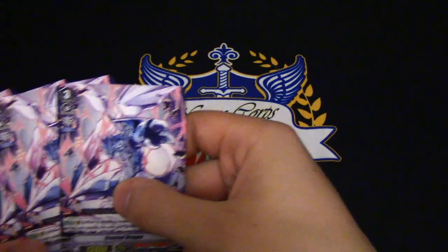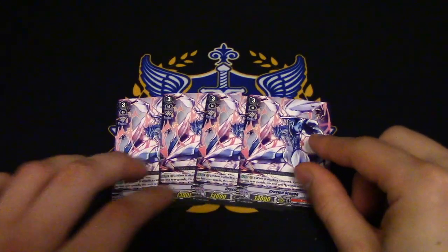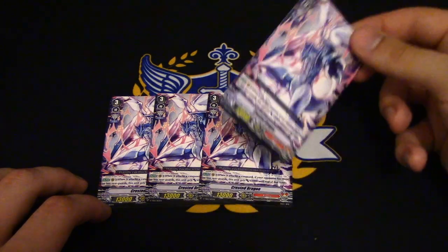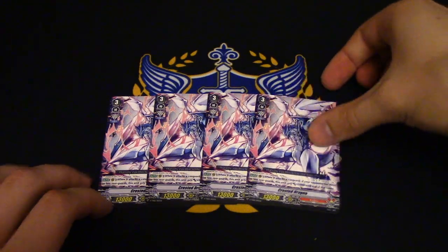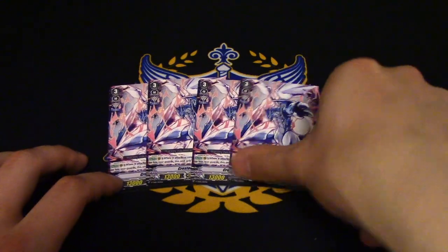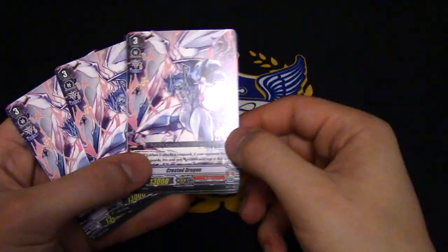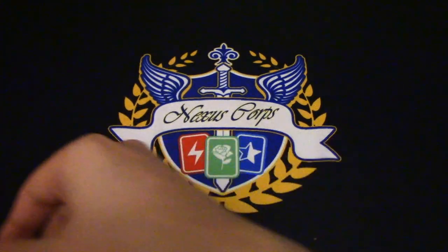We got four copies of Crested Dragon. Crested Dragon is similar to Star Drive Dragon. Crested Dragon's skill is when it attacks the vanguard from rear guard circle — based on the number, if your opponent's rear guards are three or less, it gains 5k. So it has a rear guard skill. It also has a force gift, so if you cannot ride Overlord, you can still ride this and gain your force gift, essentially not trying to minus you for misriding. Appreciate the fact that Bushiroad is nice to give us a playset of eight grade threes that all give you force gifts.